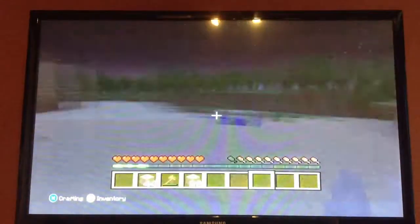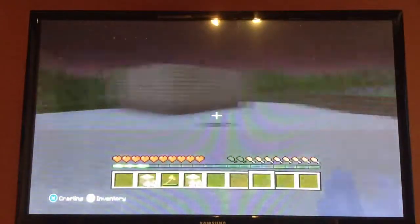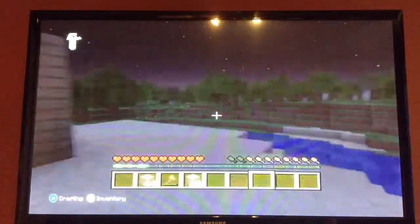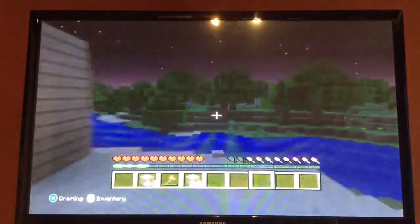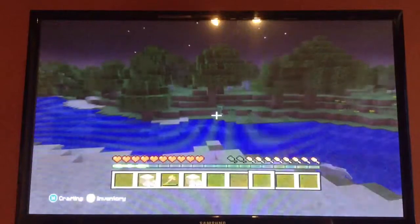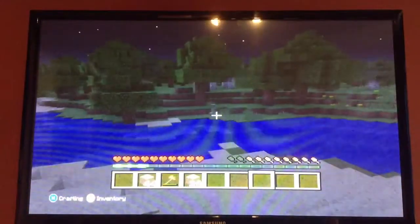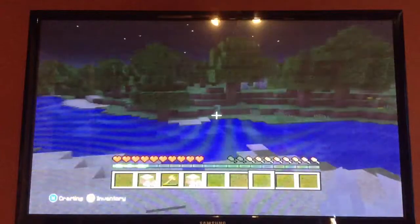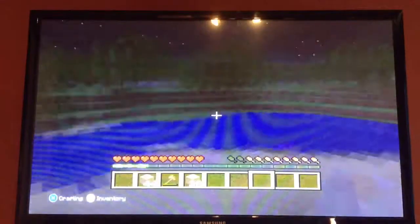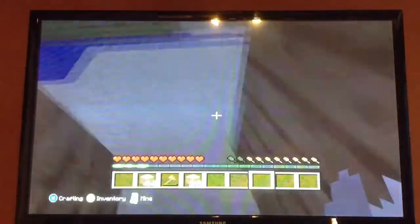I don't recommend settling in the desert, but since we're right by the forest you kind of want to settle by the forest. Now if you can see him right there — that is a bad guy, that's an enemy. It's a mob, and that is a creeper. It's probably the worst enemy you can encounter, I think, except the ender dragon, which we will discuss in way later episodes.